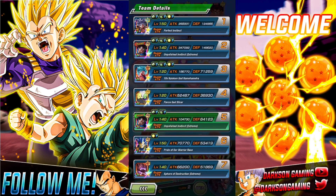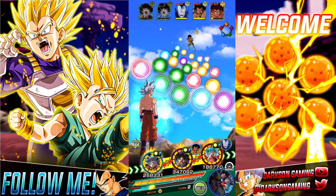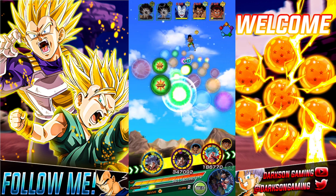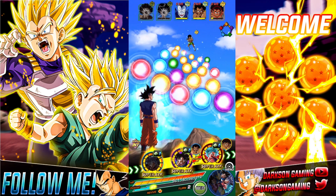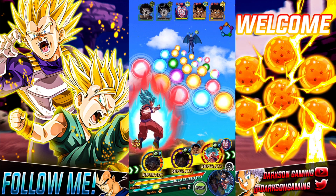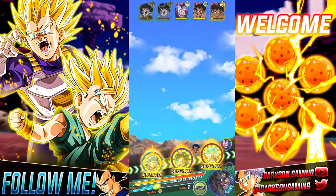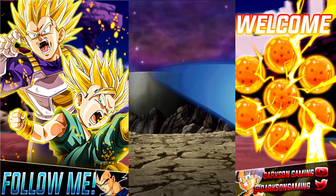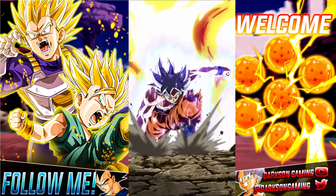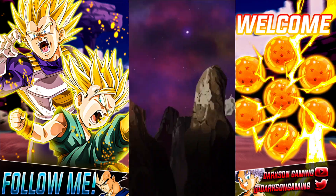Kamehameha was just being a jerk and wouldn't do anything. Then we do have the AGL MUI Goku and also the Kaioken Blue Goku Strength, which is one of his best leading partners. On this particular run he does get everything activated, so 2.1 million from the AGL Goku — this just runs like clockwork.